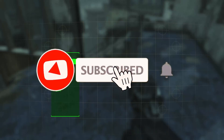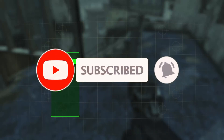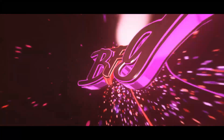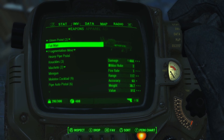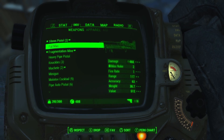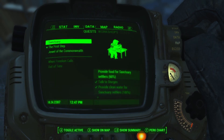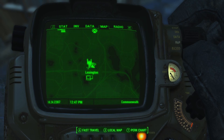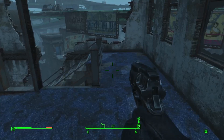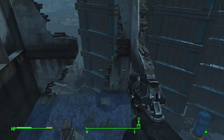Hi guys, another tips and tricks video for Fallout 4. A good place to get the Fat Man grenade rocket launcher early on is here on the map, just inside Lexington. It's on the roof — it's a little bit tedious to get to.